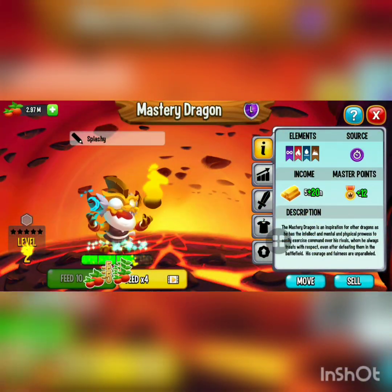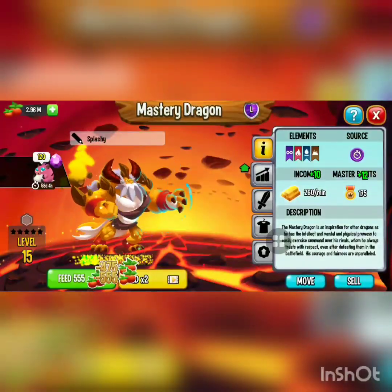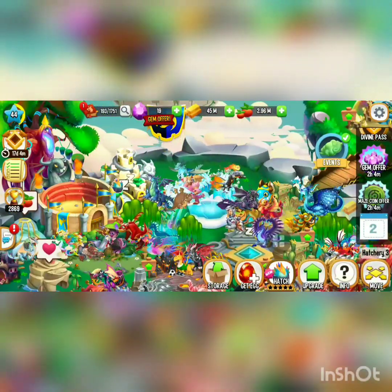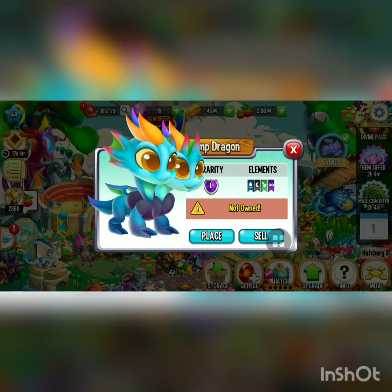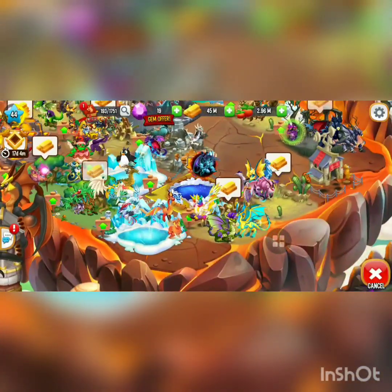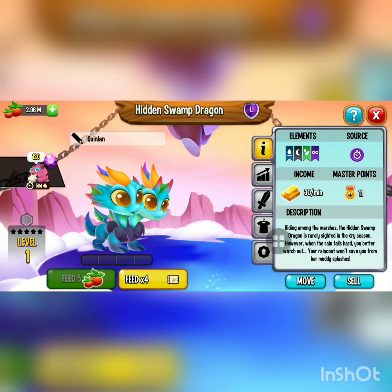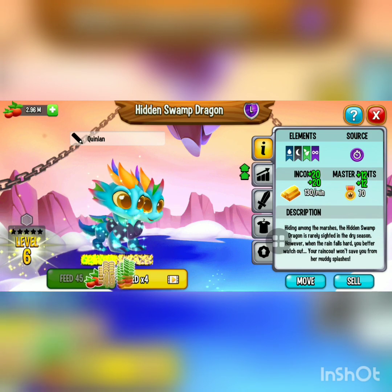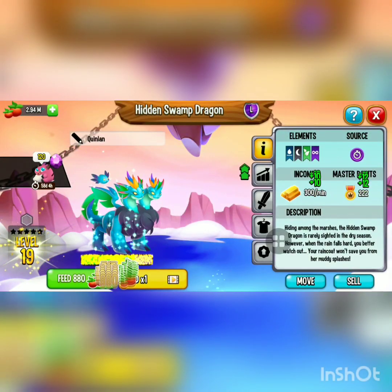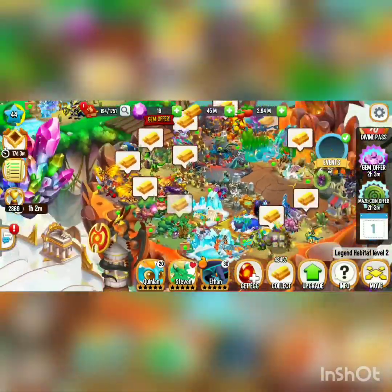Level 15. Next we have the last of the three legendaries, which is the Hidden Swan dragon, which I got from the runner event for the Skywing dragon. We're gonna place it right here — there we go, level 20. I'm gonna close this, and that's everything for the hatching.